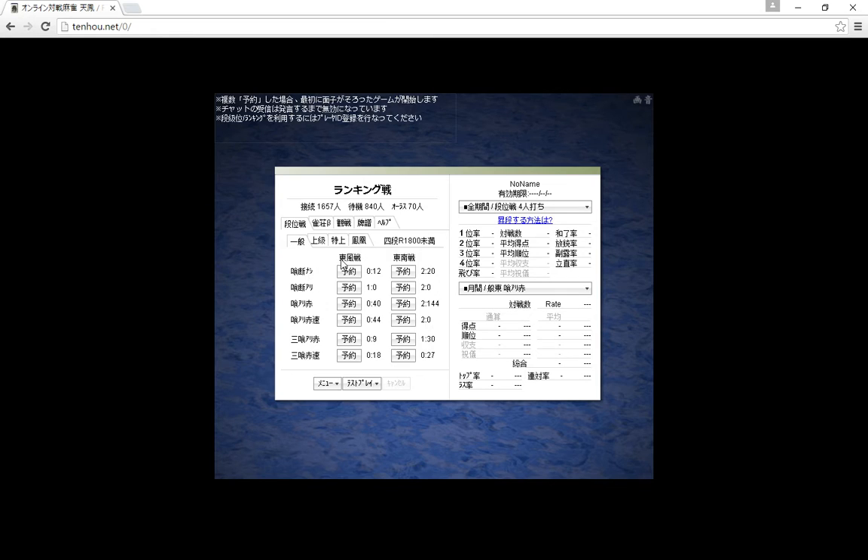For the actual room types: on the left you have east wind only, on the right is east-south wind matches, so it's like twice as long as the one on the left. Then at the top you have no open tanyao. Tanyao is the hand where you don't have any ones or nines or honor tiles in your hand.